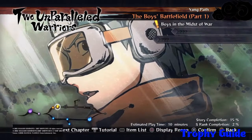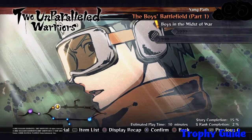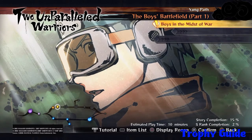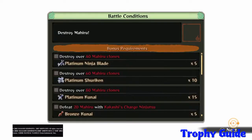Hello guys and welcome to another episode of my trophy guide in Naruto Shippuden Ultimate Ninja 4. Today I'm going to show you how to unlock a trophy called Team Minato's Struggle.